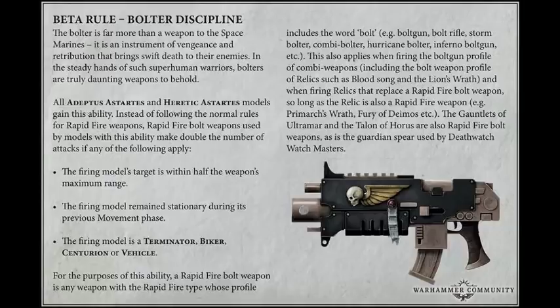The Bolter rule is a new rule for Adeptus Astartes and Heretic Astartes, and the purpose of this rule is to give marines a boost. All Adeptus Astartes and Heretic Astartes models gain this ability. Instead of following the normal rules for rapid fire weapons, rapid fire bolt weapons used by models with this ability make double the number of attacks if any of the following apply: the firing model's target is within half the weapon's maximum range; the firing model remains stationary during its previous movement phase; or the firing model is a Terminator, Biker, Centurion, or Vehicle.